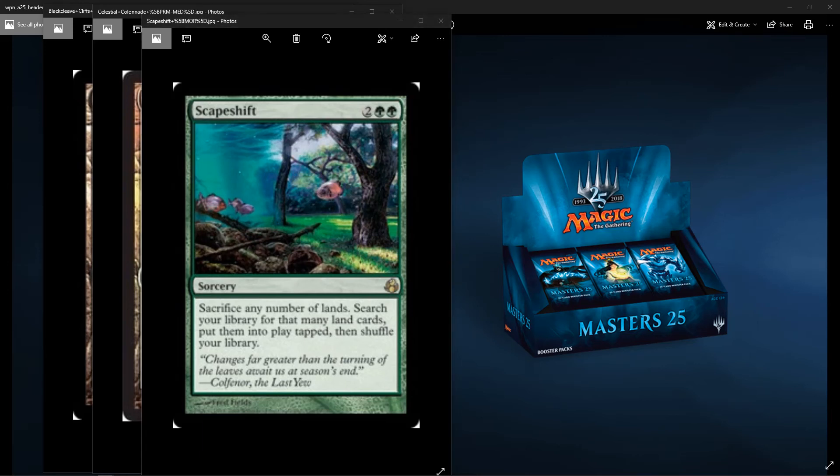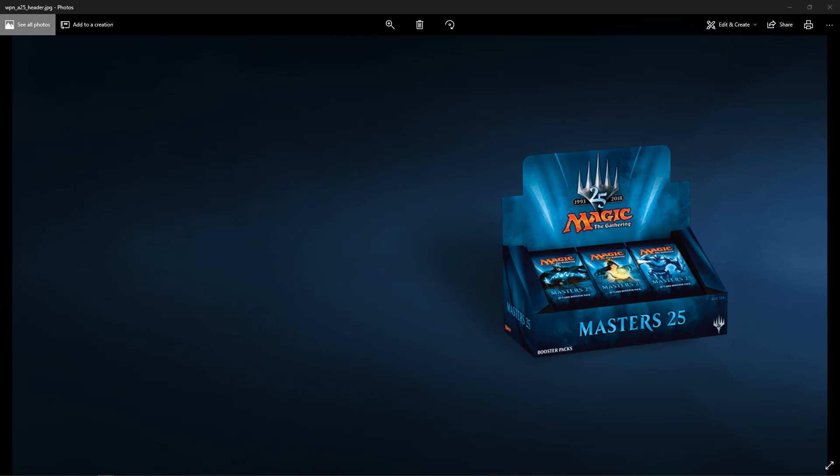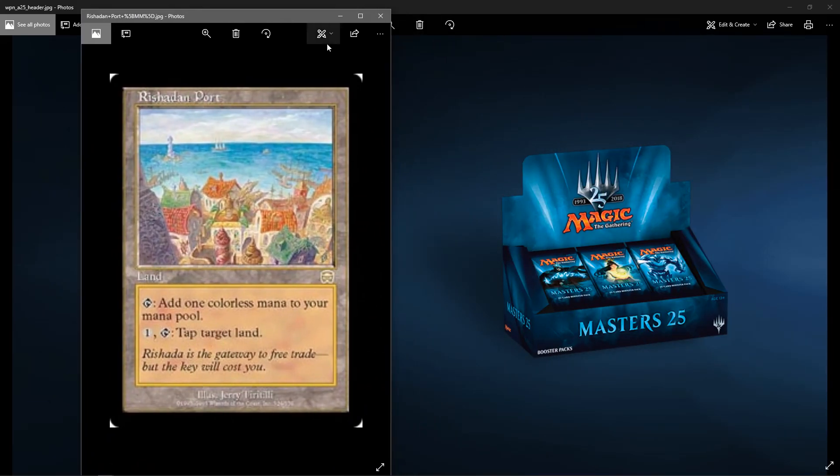For the Mythic — originally it was a rare, but I think it's going to be upgraded to Mythic status — and I'm talking about Rishadan Port. Back in Mercadian Masques, there weren't any Mythics, so rare was the rarest. It's sitting at $85 to $90 right now. I remember playing this card back when I played in Masques Block. You had to have four copies in your land destruction deck or control decks. It's nostalgia for me, so I'm hoping it gets the reprint. It did have a reprint as a judge promo, but no mass reprinting.